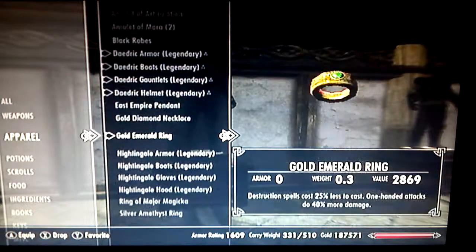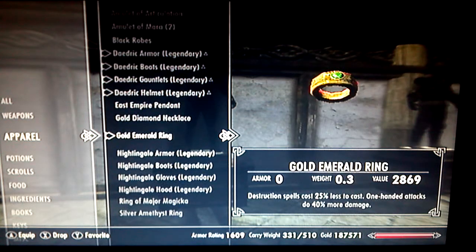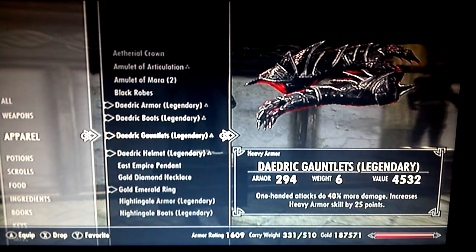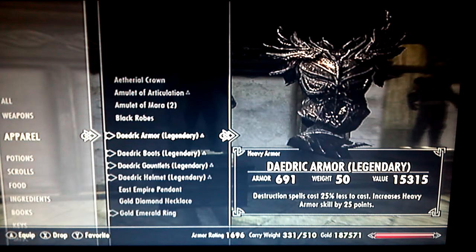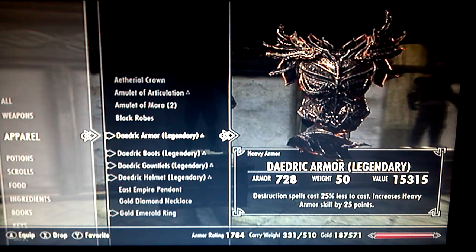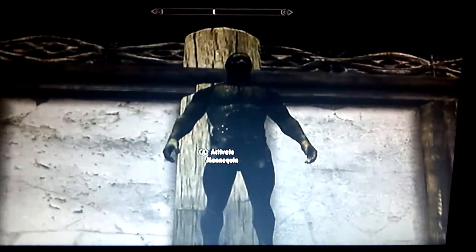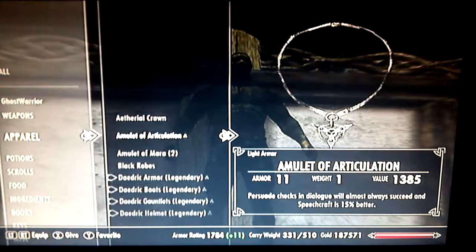Usually with my Daedric stuff my armor rating is a lot more than this, I don't know why it's not. There it is — it popped up finally. Armor rating: 1784. I actually used to have a lot of gold but I don't know what happened to it — I thought I had more gold than that, but apparently I don't.